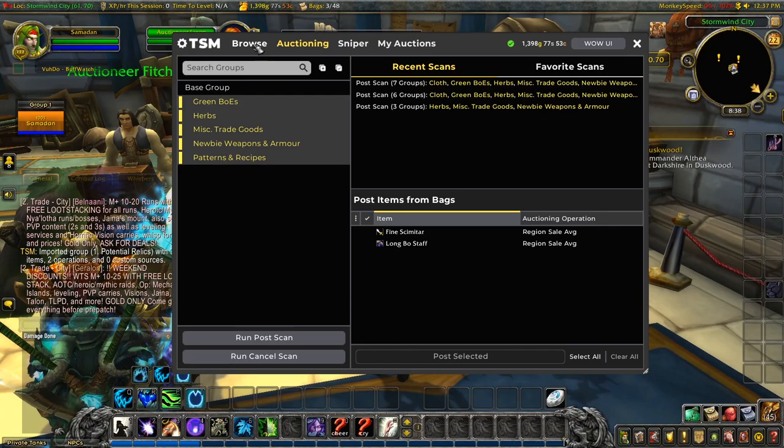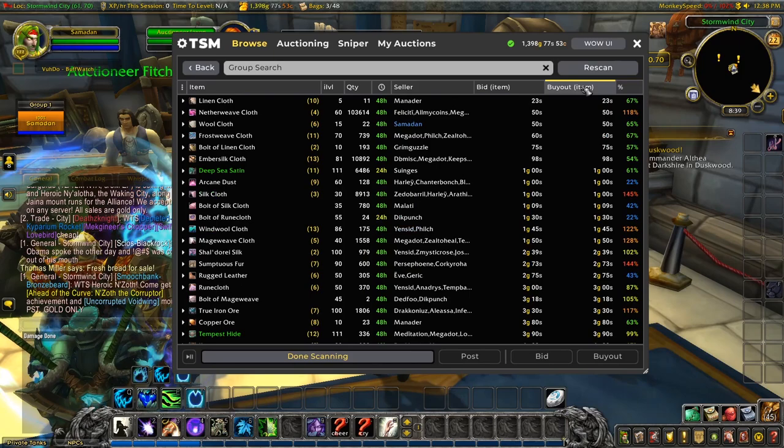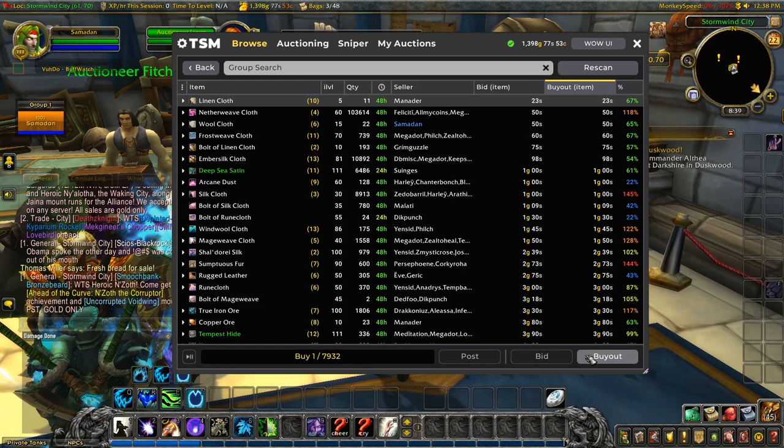Right, all that done — let's go shopping. I just want to look at the relic market right now, so I'll deselect everything else, select my relics group, and run a shopping scan. Wow, loads of stuff! We need to change the order to cheapest first because I really don't have a lot of gold to buy out any markets here. There is a ton of this netherweave cloth — I'll never be able to buy all that out.